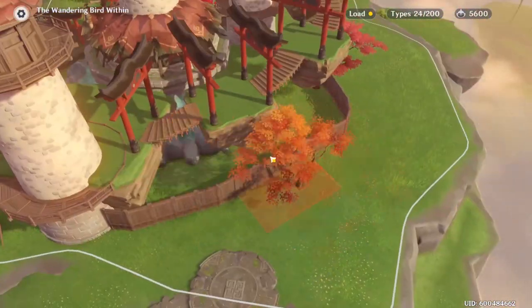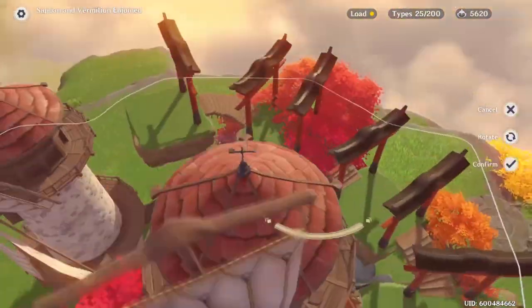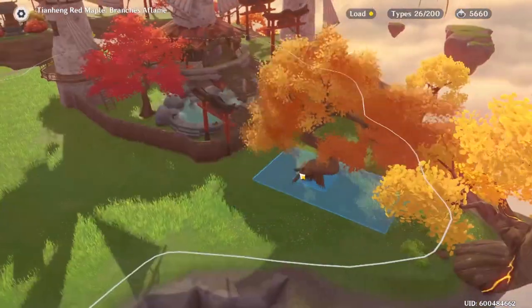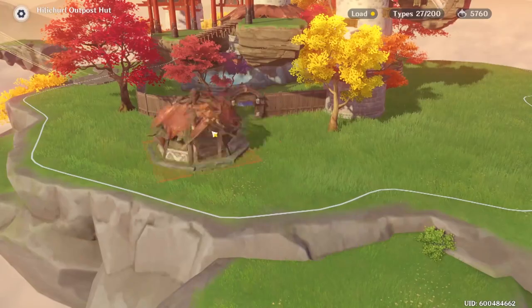I should mention that I put down a second hot spring. I think most onsens have gender-split pools — one for boys, one for girls — so that's kind of what's going on here. Although there's not much of a divider between the two, but that's fine. They're Hilly Trills, they probably don't mind.